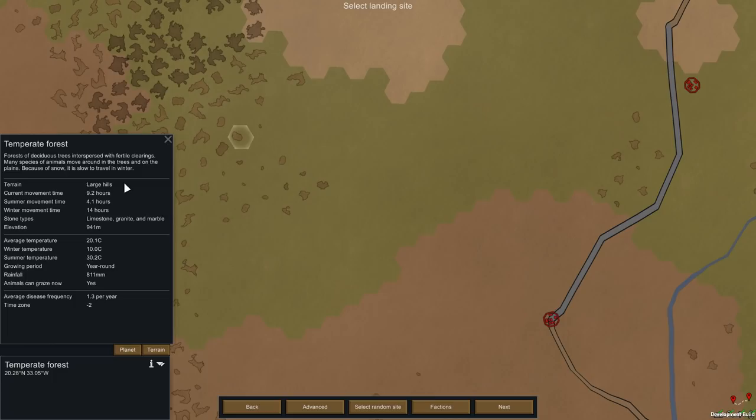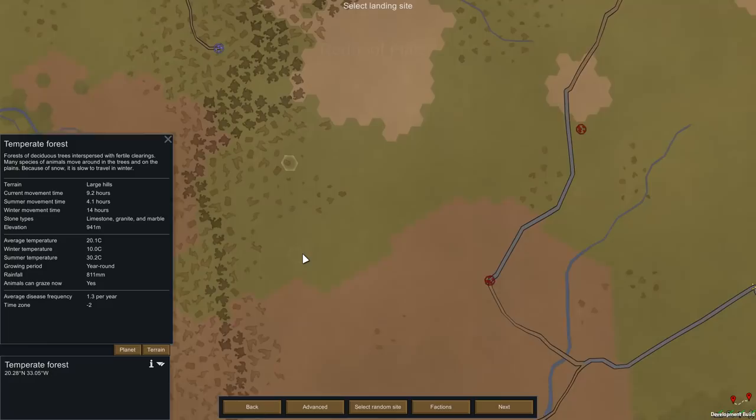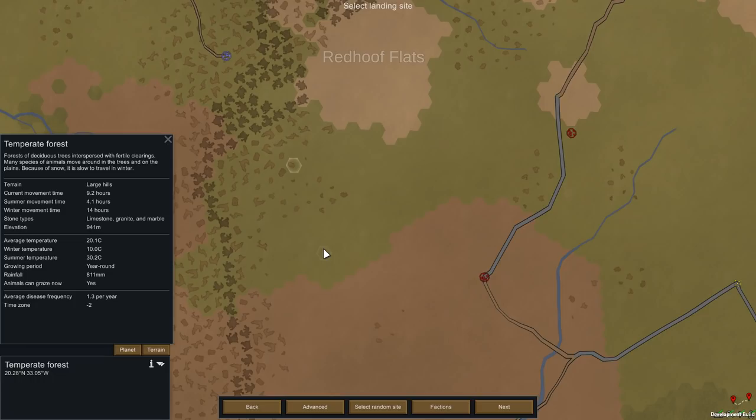For the purposes of this tutorial, we're going to select large hills so I can show you what I mean about defending yourself. The other thing to take into consideration when picking an area is the growing period. If you don't have a long enough growing period, you're going to struggle for food. Food in RimWorld is the number one thing to keep your colonists alive — if they don't eat, they'll starve and die. So for this, growing period year round, we're going to start in large hills and click next.